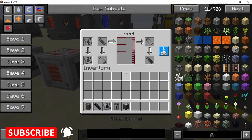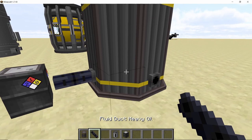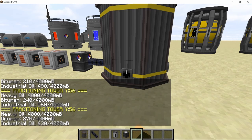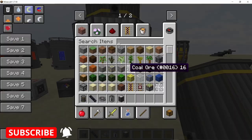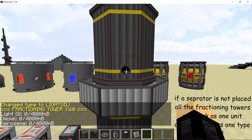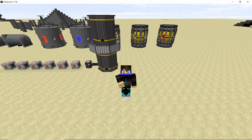For example, in a simple setup pumping heavy oil into the fractioning tower, you can see it starts separating components — giving us bitumen and industrial oil from the heavy oil. It can also process other recipes. To switch, take a fluid identifier: clicking the light oil fluid identifier on the tower will make it process light oil instead, giving diesel and kerosene. A detailed video on the fractioning tower will cover this further.